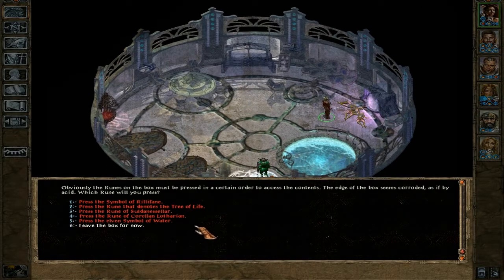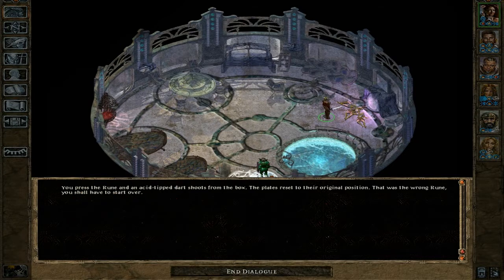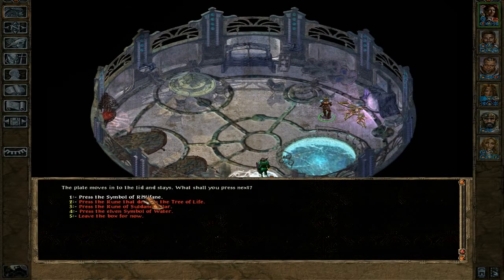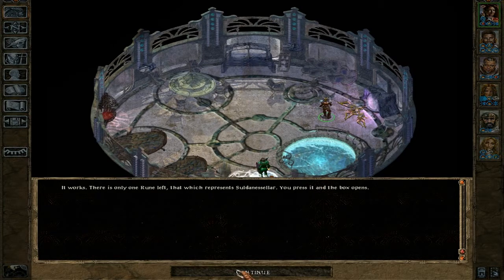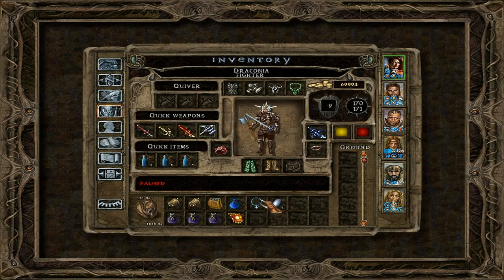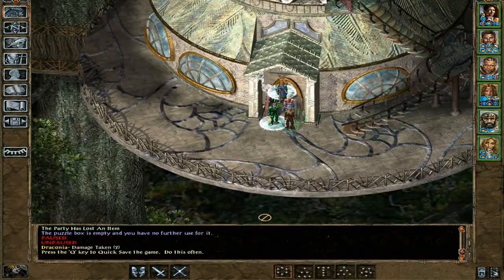Let's look at the ritual box. From Coraline it all started, then Rilliphane came, then we have the tree of life — water then the tree of life, yeah that's right. Coraline, Rilliphane, water, tree, and Suldanesselah. We've lost an item but also gained an item, which is the Talisman of Rilliphane. We shall put that into the box with all the other things we've already acquired.